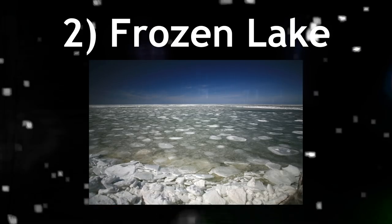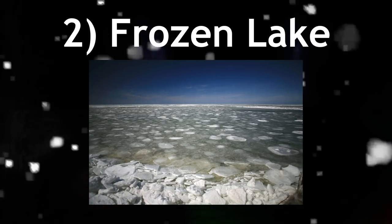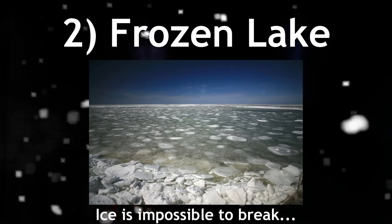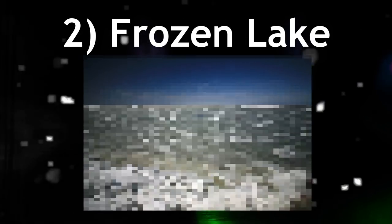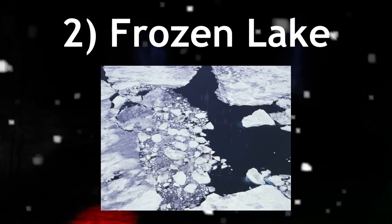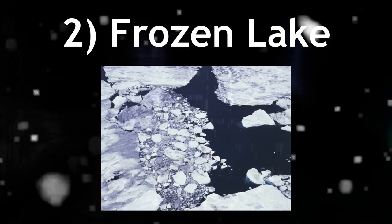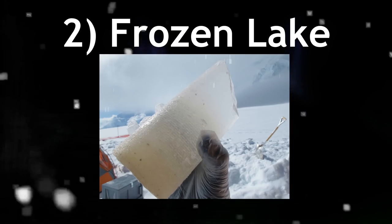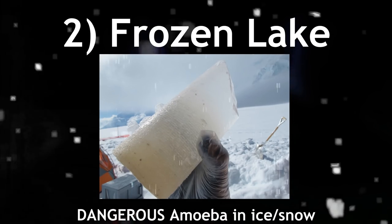The frozen lake is the next zone, and it's exactly what it sounds like. The ice on top of the water is pretty much impossible to break with any tool that's been tried. However, there are some natural cracks in the ice where you can see the water, and it's a deep blue color, with no living organisms seen. Samples of the ice have been examined, and there's actually a really dangerous amoeba that's been found inside of it.